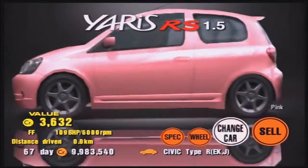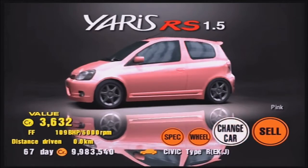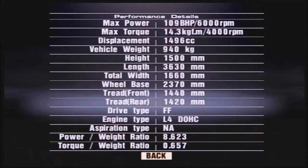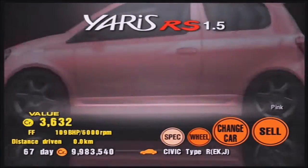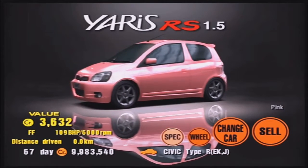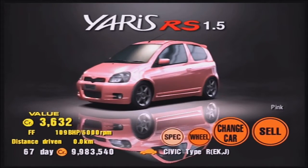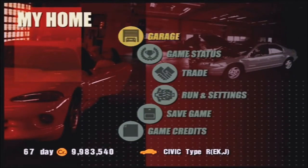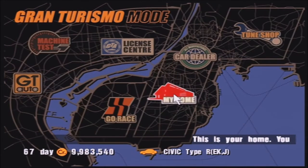The RS — 109 horsepower, that's actually more than I was expecting. Oh, it's pink! What are we running here? Dual overhead cam, 940 kilograms. Alright, that's not too bad.